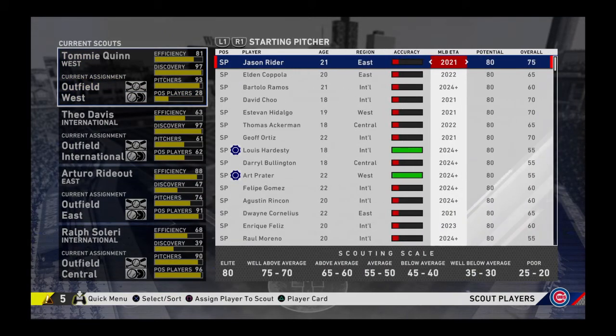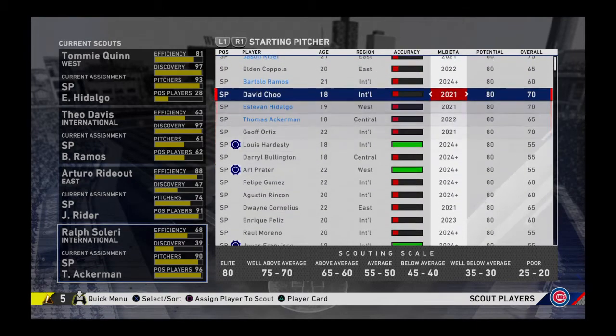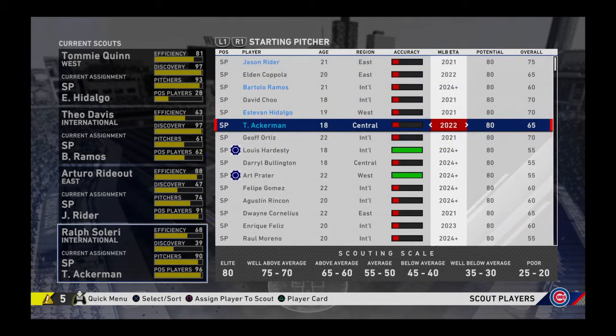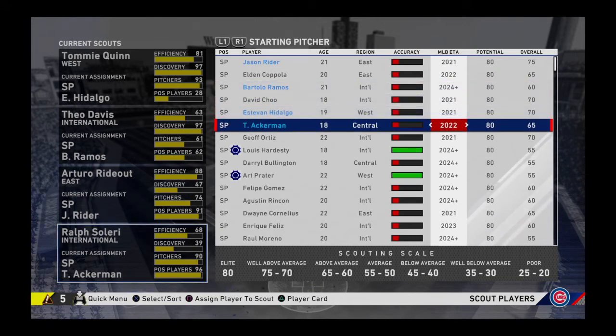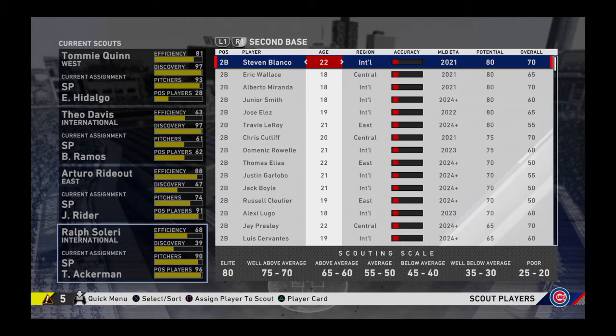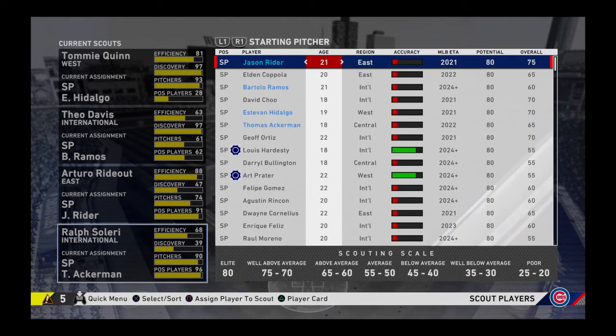We're gonna go for pitchers and line them up with their scout — west here, international here, east here — and we could put the international for the last one. Now the other thing you want to look out for is ages. Sometimes you're gonna see prospects that are 24 or 25 years old, and you don't really need them — they're not worth drafting in my opinion because their potential can only go up so much. For the Cubs specifically, I don't need a catcher, don't need a first baseman, might need a second depending on where you put Baez, don't need a third baseman, maybe some outfield — but I need pitching.